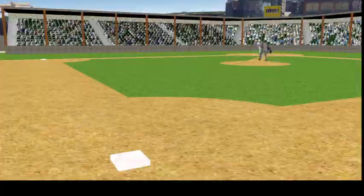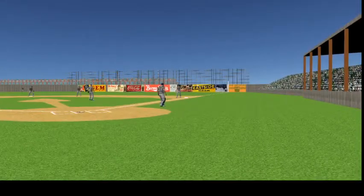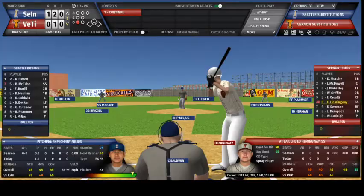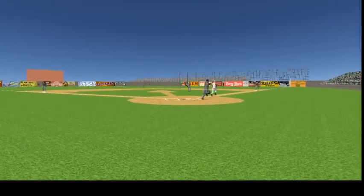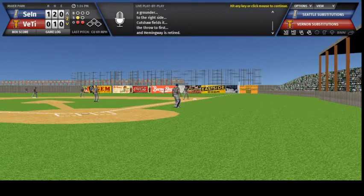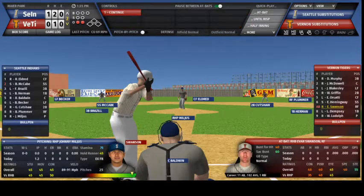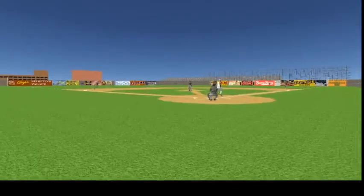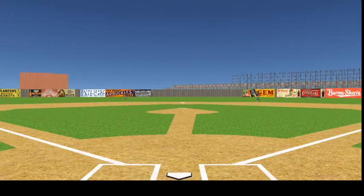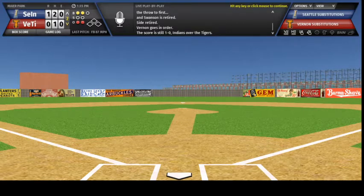Hitting first will be Ernie Orzadi, the 2-1 delivery — swung on, hit on the ground to Kutcha, he tosses it to first and Milgis quickly dispatches Orzadi. Hemingway is up, 0-1 the count — Hemingway swings, a grounder to the right side, Kutcha fields it, the throw to first and Hemingway is retired. Evar Swanson stands in, the right-hander deals — Swanson swings, slow tapper toward the hill, Milgis takes it, the throw to first and Swanson is retired. Side retired, Vernon goes in order, the score is still 1-0 Indians over the Tigers.